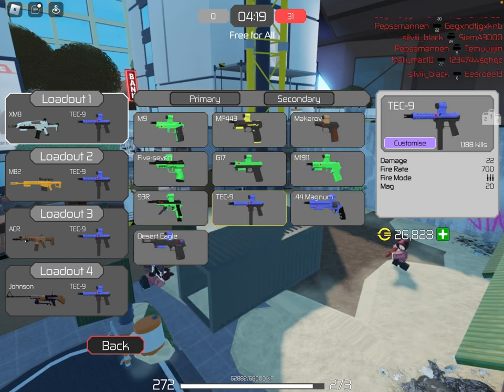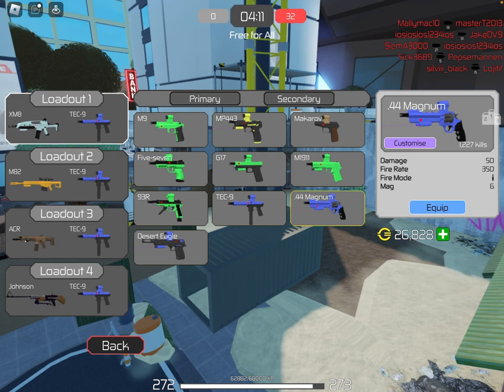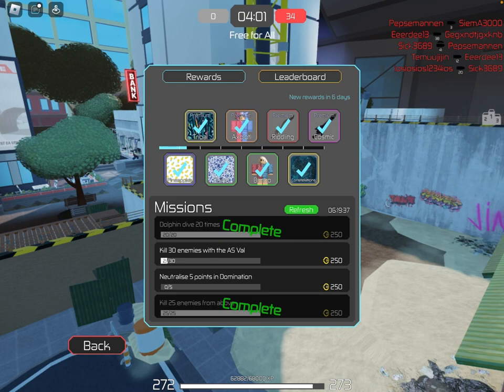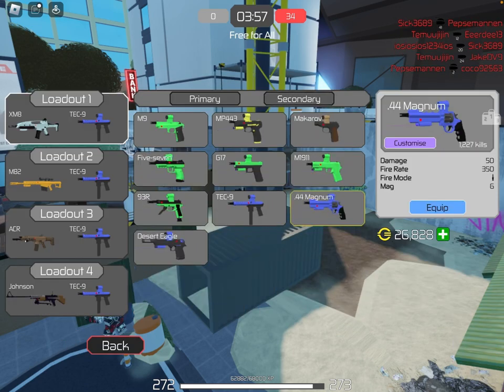And if you go into the pistols tab, there should be another pistol here. They added the 200 magnum, which is like the 44 magnum but different. I think you get it in battle rewards, or you win it in the leaderboards. I think it's either in the battle rewards or they are going to add it into your secondary tab someday.